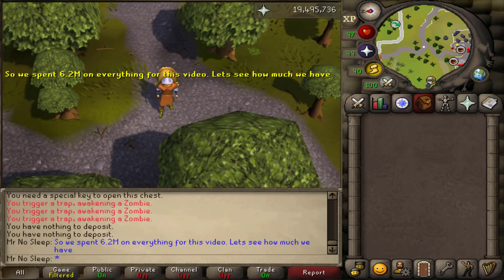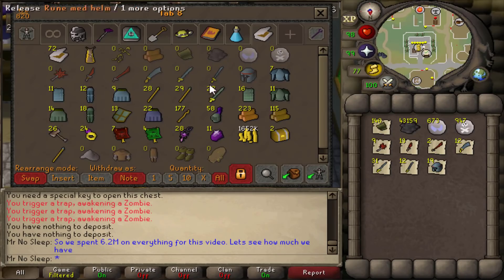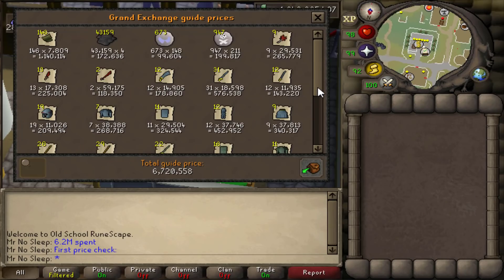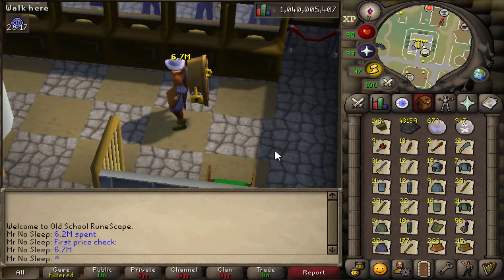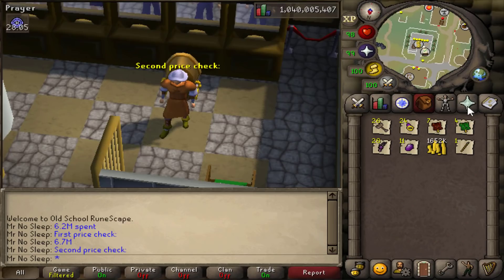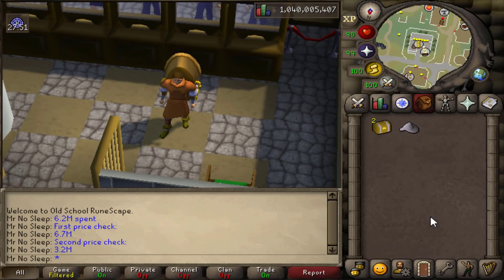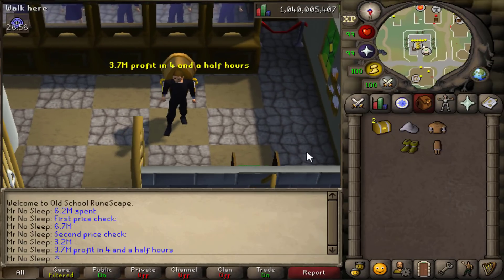Overall, loot from 1000 Urium Shades is complete. We spent 6.2 million GP on everything needed for this video. The first price check came in at 6.7 million, and the second price check covering all the hammers, scrolls, Amulet of the Damned, coins, and dragonstones came in at 3.2 million - meaning 6.7 mil plus 3.2 mil equals 9.9 mil overall, which means 3.7 mil profit in four and a half hours.